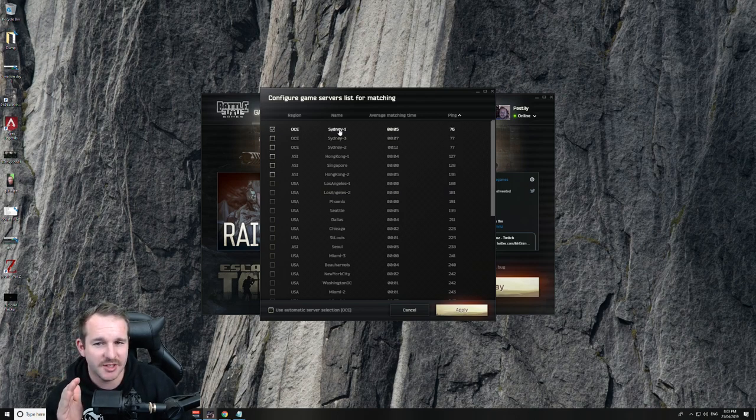It'll try to put you on Sydney 1. If the servers are full on Sydney 1, it'll move you to Sydney 2, and if Sydney 2 is full, it'll put you on Sydney 3. Sydney 3 is a new Australian server I only added a few days ago. I have no idea why my ping is so high at the moment, but if I want to play PvP I'll select Sydney 1, and if I want to do loot runs I'll select Sydney 2 or Sydney 3.